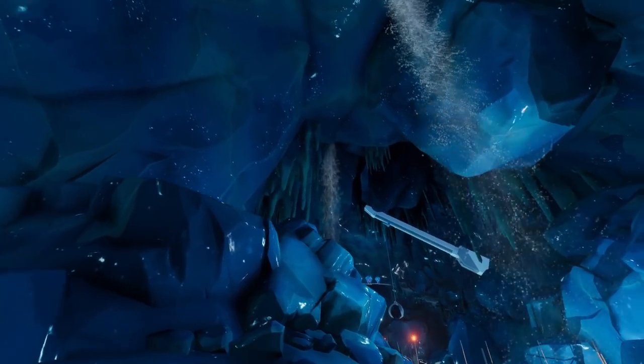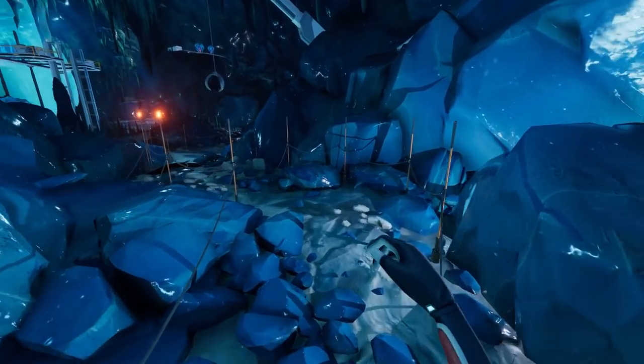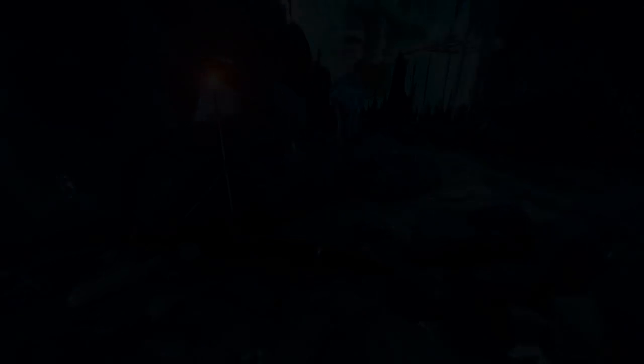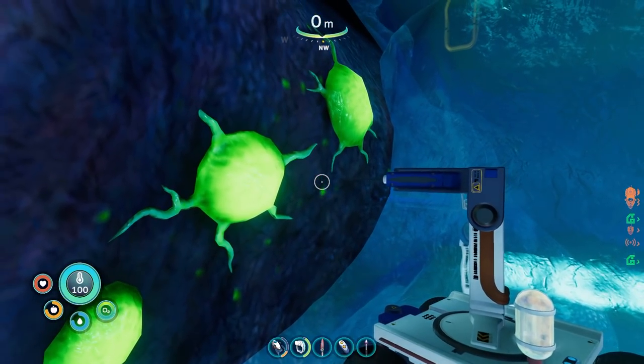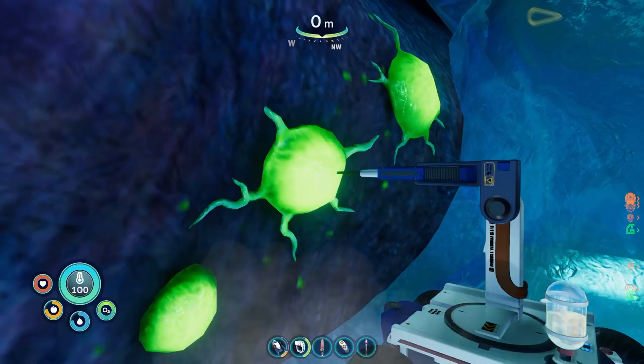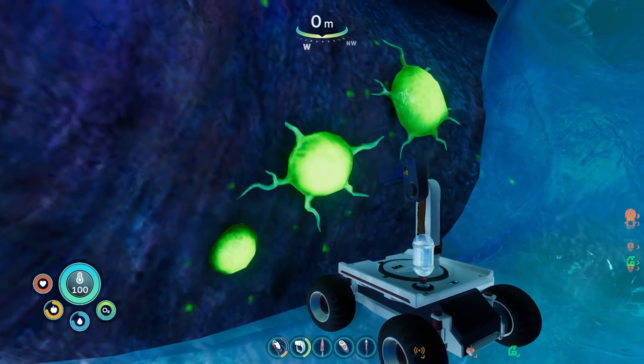I don't really understand her motivations in doing this instead of just using the Enzyme Cure — it's another thing that doesn't really make sense as a result of Subnautica Below Zero's story changes, but I'll save that for another video. Following Sam's accidental death, this Enzyme 42 antidote is used by the player to cure the frozen Leviathan in order to eliminate Altera's only source of the Kura bacterium, which they were dangerously experimenting on in the Omega lab.